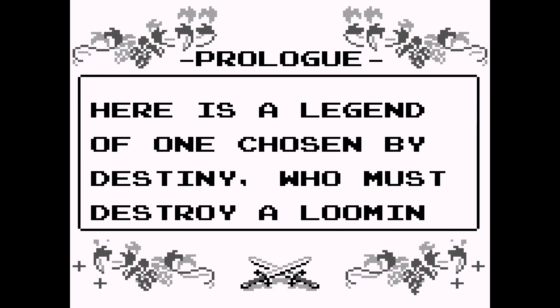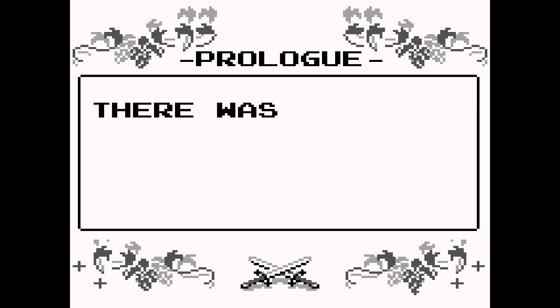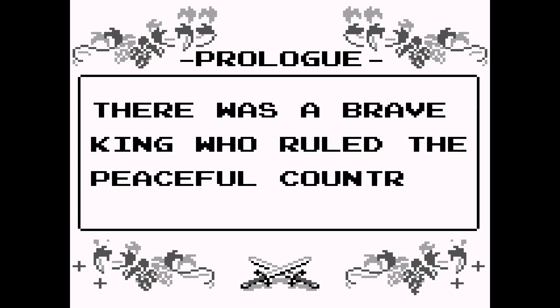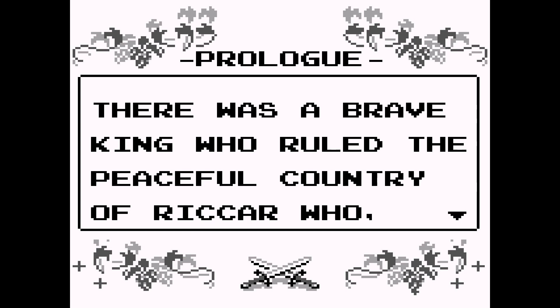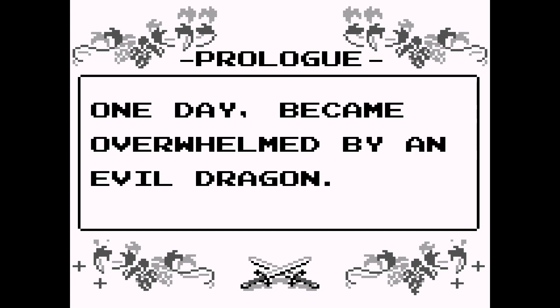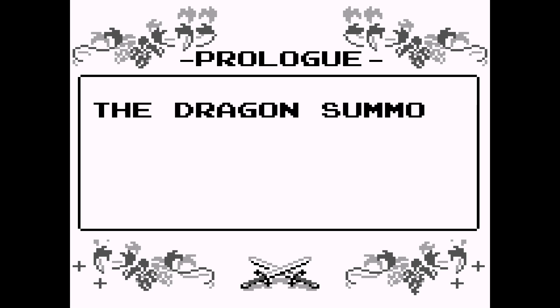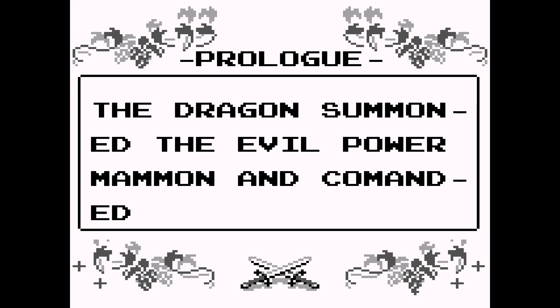The story here is that long ago in the country of Rykar, there was an evil dragon that was imprisoned. The Sword of Hope was thrust into a painting of the dragon, which kept him prisoner in some sort of curse. However, the dragon was able to telekinetically haunt Rykar's king and essentially lure him to the dark side. The king removed the Sword of Hope from the painting under the dragon's command, thus freeing the dragon.